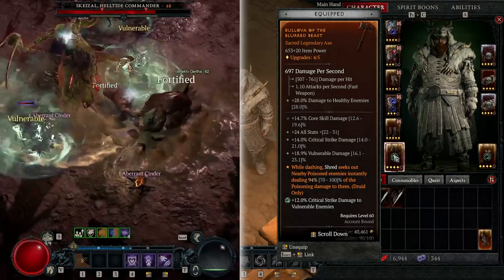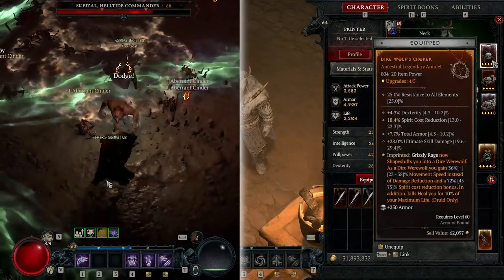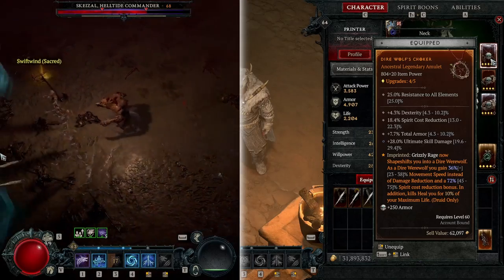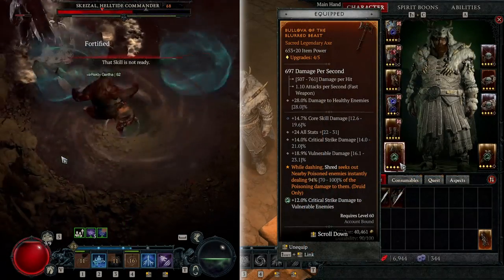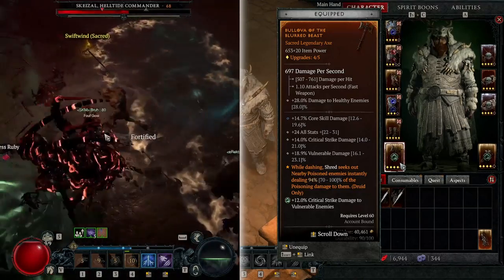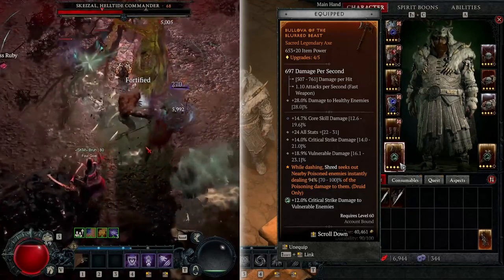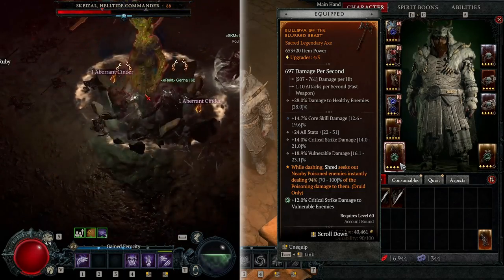Early on you might actually want a two-handed weapon because putting this aspect on a two-handed weapon makes the spirit cost reduction 100% instead of 75%, so you use no energy while teleporting around. But at this point I'm able to get enough energy back from the Paragon nodes, so on my main hand I put the aspect where while dashing you seek out poison on enemies and instantly deal 100% of that poison damage. Then you can re-poison them and hit for 100% again, so you're doing your regular damage plus instant poison detonation repeatedly — that's why this poison aspect is really good.